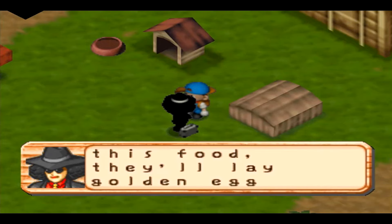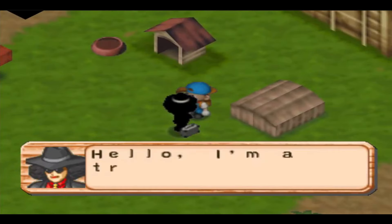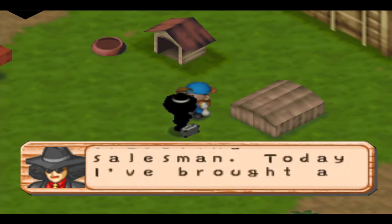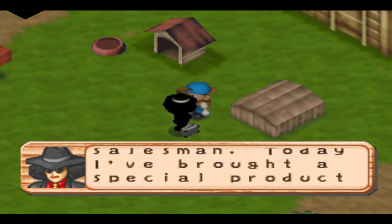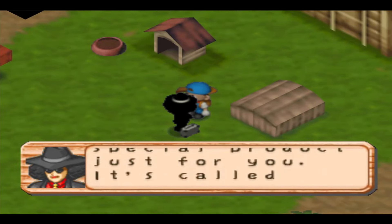It doesn't make any sense that he wouldn't give you the product you paid for. The feed almost tricks you into falling for it because he says it'll make your chickens lay golden eggs, which were a thing in the Game Boy Color game. Since text boxes don't tell you the name of the person talking in this game, I was expecting Mary to show up. At first the salesman looked like a stereotypical witch, but no, that'd be too interesting. Instead it's a man.